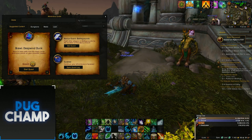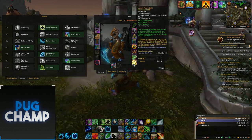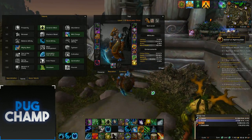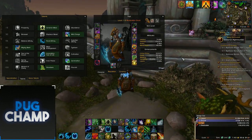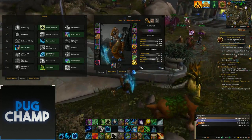I'm back to do the Restoration Druid Mage Tower and I'll quickly go through the talents and legendaries. The legendaries I'm going to be using are Velen's and Lady and the Child. Lady and the Child because it just gives me extra DPS in the first phase to kill the adds quickly, and Velen's just because Velen's.